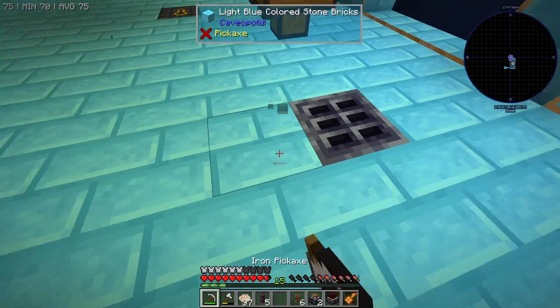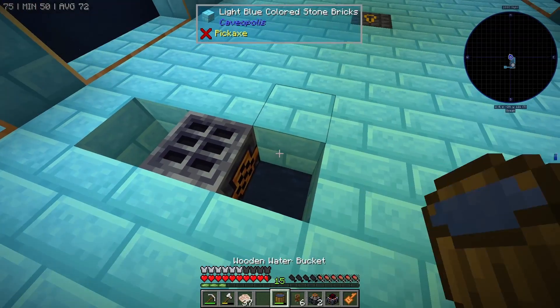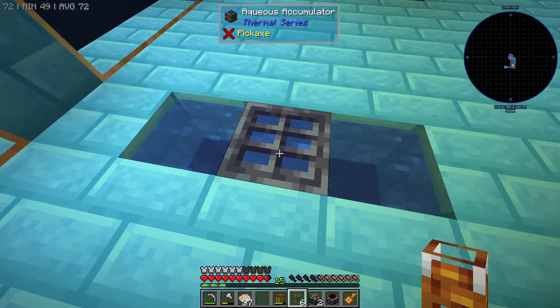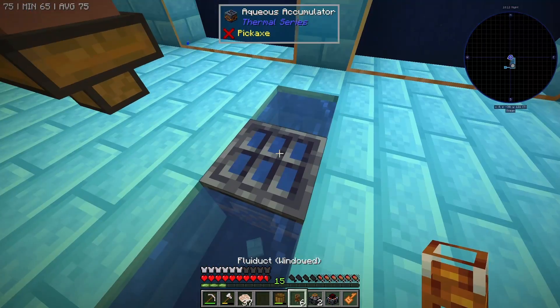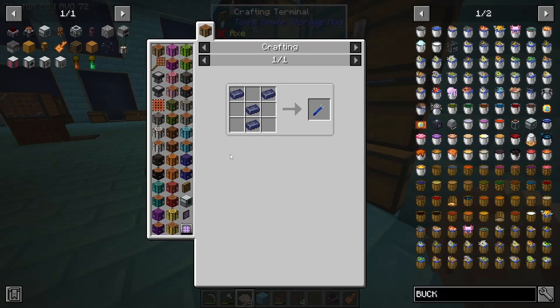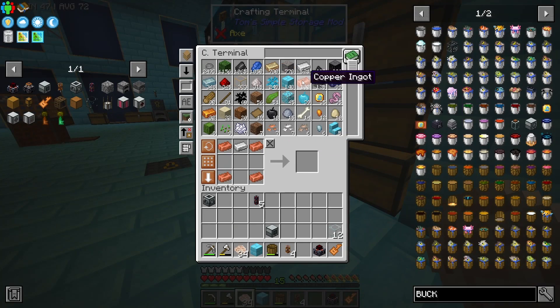It's going to have to be next to two sources of water, and then it's going to show us that it's generating water out the top. From here we can take our fluid ducts and connect our sterling boilers up to this. To actually work with our pipes we need the crescent hammer.